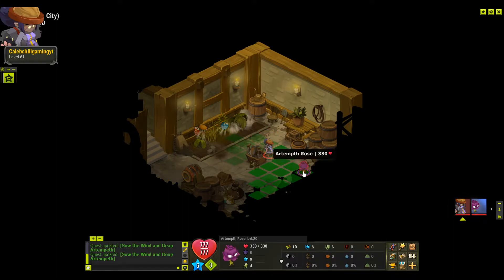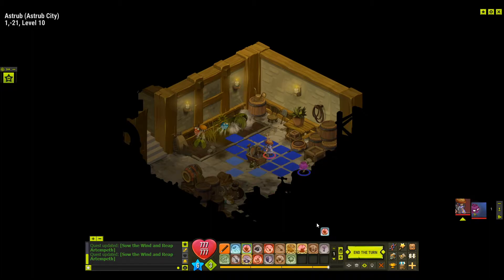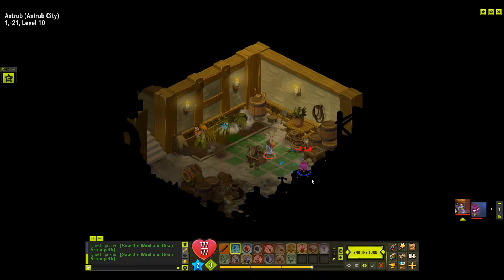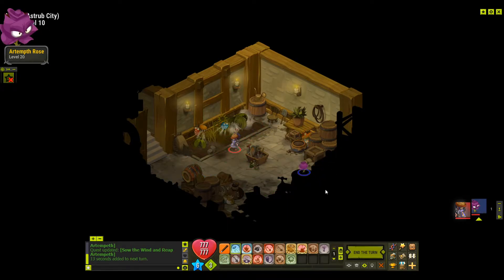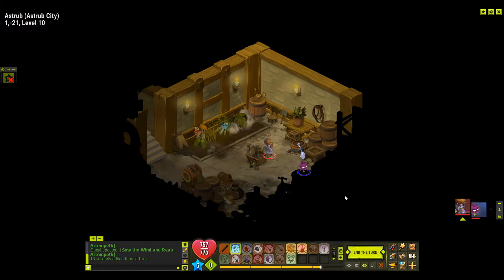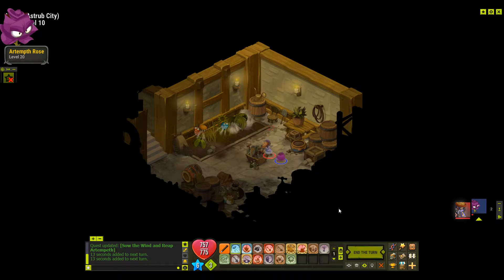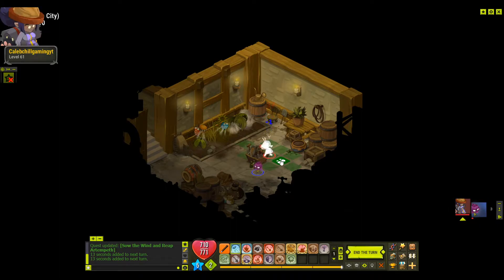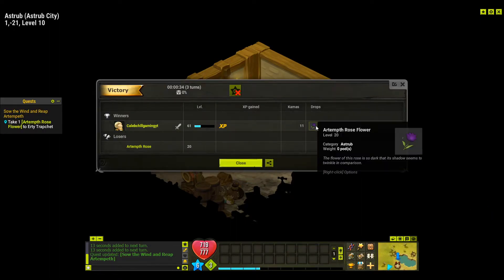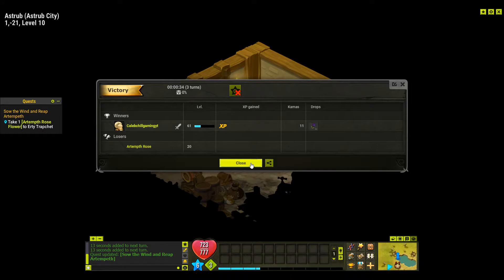Now I have to beat the rose. He goes first. He's got 330 health, no obvious resistances, and four movement points. We'll hit him as much as we can — we should be able to beat him, maybe not next turn but the turn after. He didn't heal himself. We move closer and go all the way — we beat him next turn for sure. He's gone and he's dropped the flower, which is a quest item that you cannot sell.